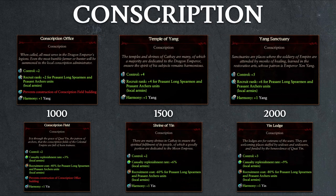Lastly, we have the conscription building, which deals with recruitment and control. The yang variant will increase the starting ranks of peasant long spearmen and peasant archers recruited in the province, while the yin variant will increase local army replenishment and reduce the recruitment cost for the same two units. The yin variant is clearly better for the early game, as the reduced recruitment cost and additional replenishment rate are both powerful bonuses. In the late game, depending on whether peasant units are still viable, this might not even be a building worth considering, given its steep construction costs of 1,000, 1,500, and 2,000.